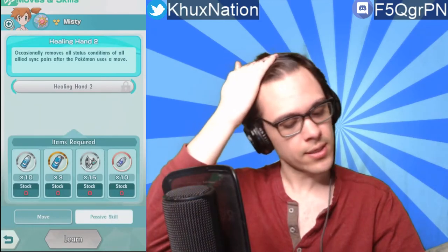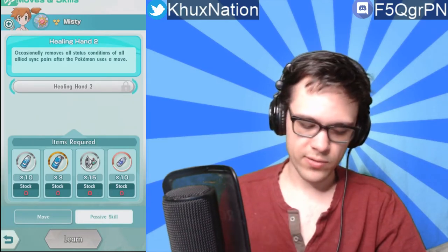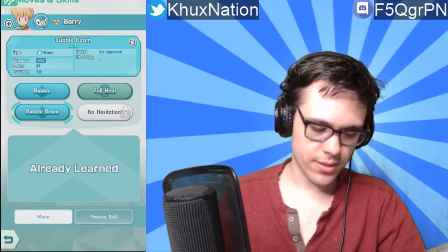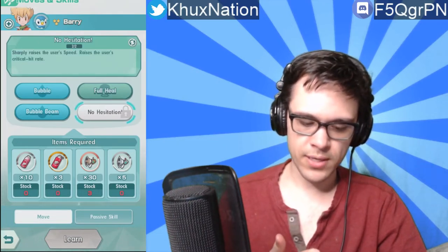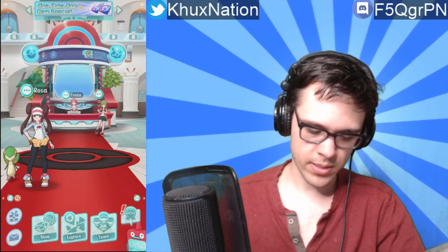I can finally start actually obtaining passive skills now, which is pretty good, though I don't have enough items to do upgrades yet. For Barry, because Bubble was just so good, I taught Barry's Piplup Bubble Beam as well, so I don't have to rely only on Starmie for heavy damage. I can also get 'No Hesitation' for him later, which sharply raises the user's speed and raises the critical hit rate — but in my opinion 'Catch If You Can' is a lot better. I don't have any trainer manuals to actually level them up right now.